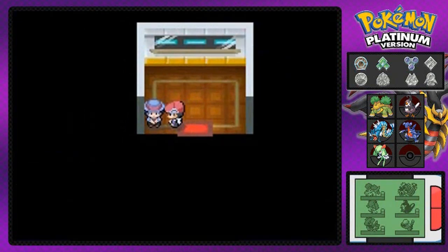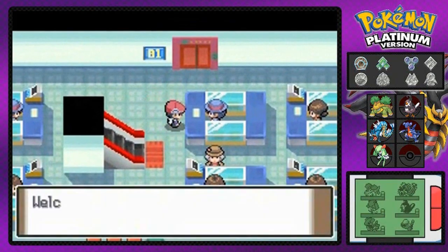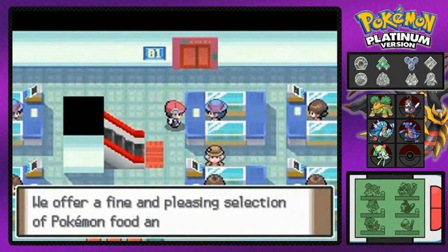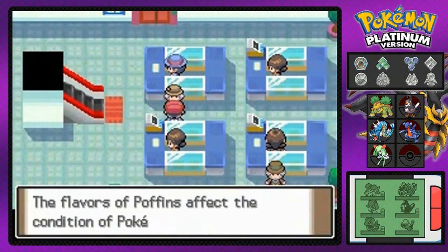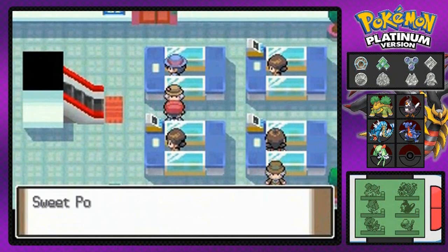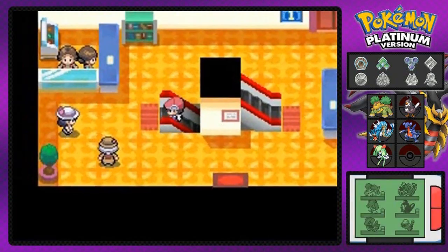I'm going to go straight down to the basement floor to see what's there. It holds food products right here — as you can see, there's a lot of vendors. This is the place where you actually make smoothies, puffins, and all that stuff. Not gonna deal with that right there.